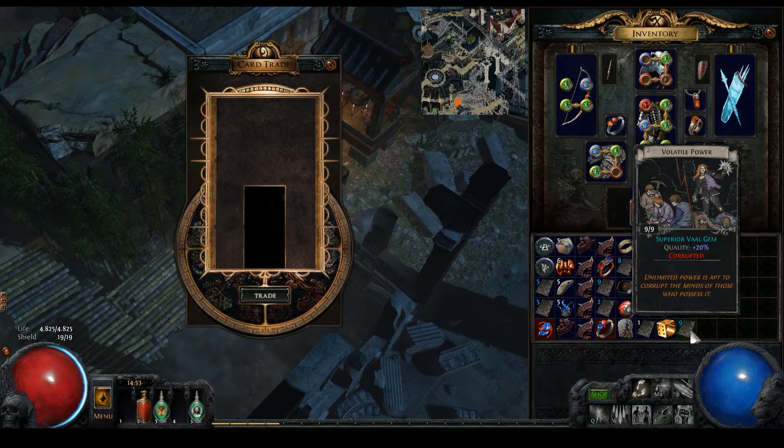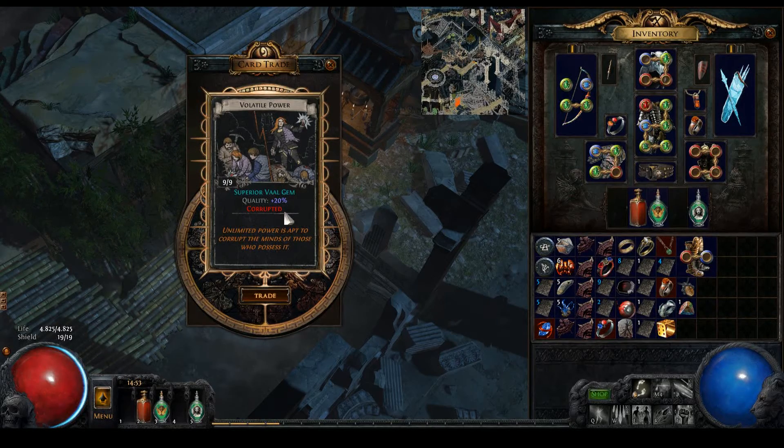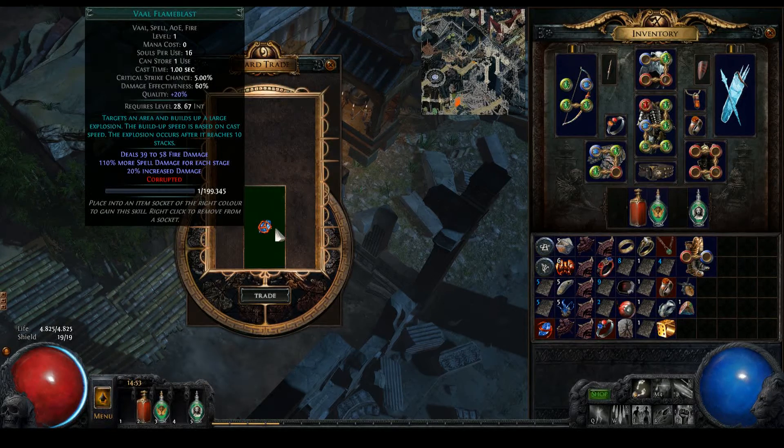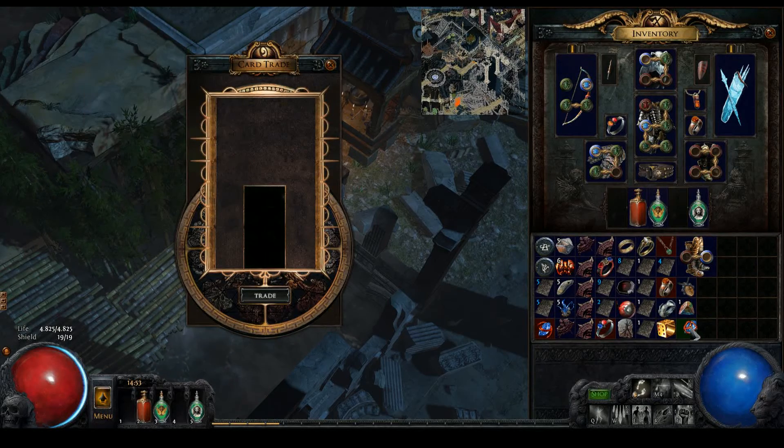It could have been a 20-quality corrupted gem. I can't remember what gem that is - is that Fire Blast, Flame Blast? Yes it is, it's Vaal Flame Blast. How does that even work? Oh yeah, Vaal Flame Blast - that makes the triggers themselves so I don't have to stand still. That's right.